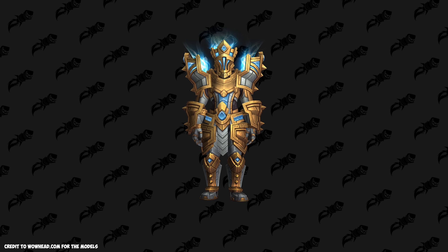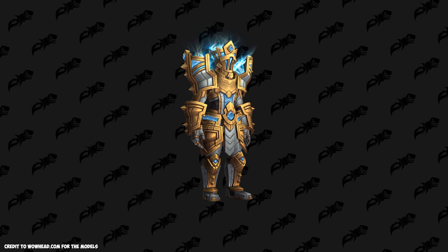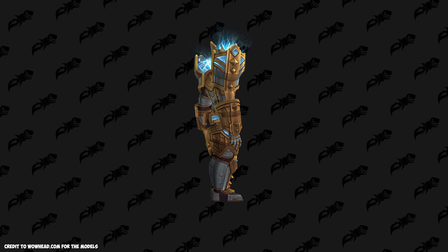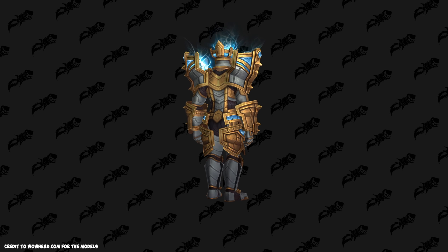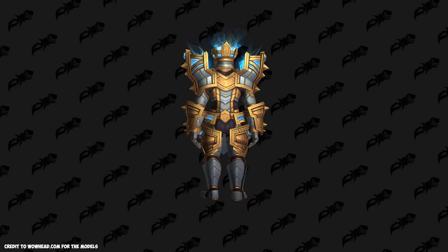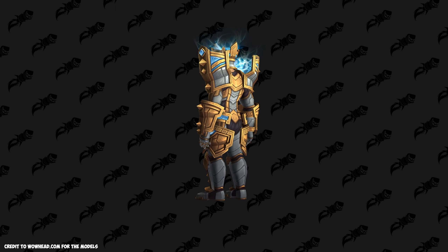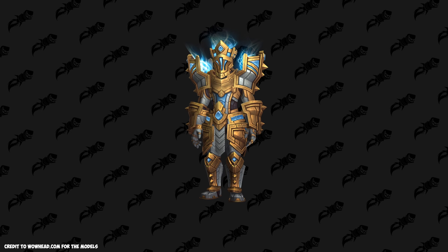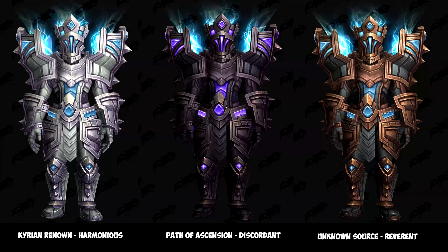The first set is the Kyrian campaign Selfless set, and you'll be unlocking the different pieces by completing the different chapters in the Kyrian campaign storyline. With the four different covenants in Shadowlands, you will have four different color variations of the covenant armor, and on screen now you have the three other variations of the Kyrian armor.